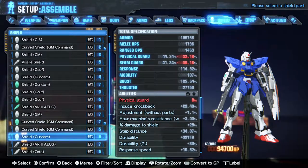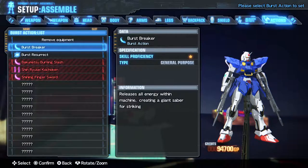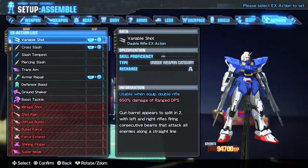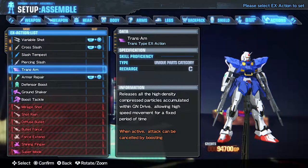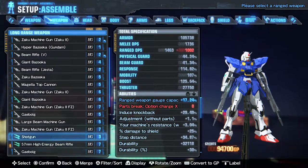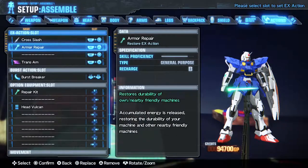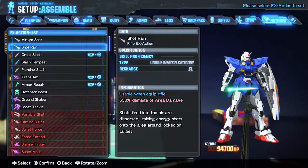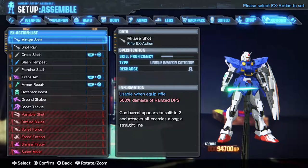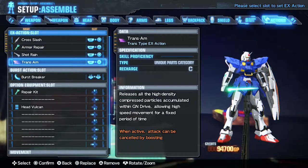So we can go back to our action slot. We lost the shining stuff because it's gone, and I have to pick. Release all the higher density compressed particles that can be made with the GN drive, allowing high speed movement for a fixed period of time — we'll see how it works. I can always go back to the Tempest Strike. I want to take my Beam Magnum — which is just as strong as the one I have now, but it can charge up. So we're going to take our Beam Magnum. We lost that, so we got Shot Rain or Rod Shot. We'll do Shot Rain — it's got an A recharge, that's pretty good. Trans-Am takes a long time to recharge. That's fine.